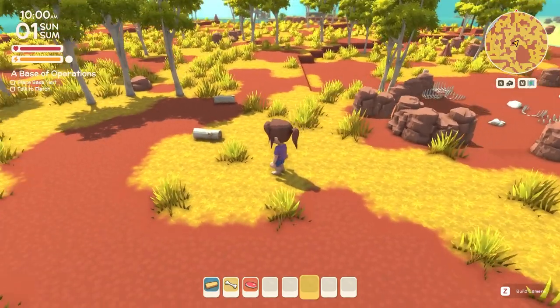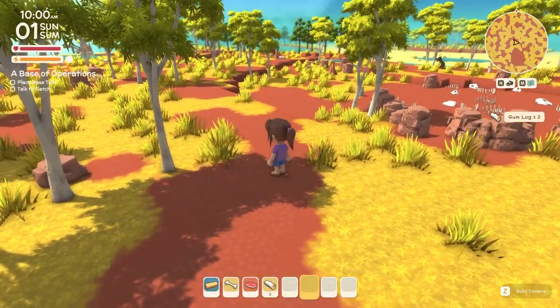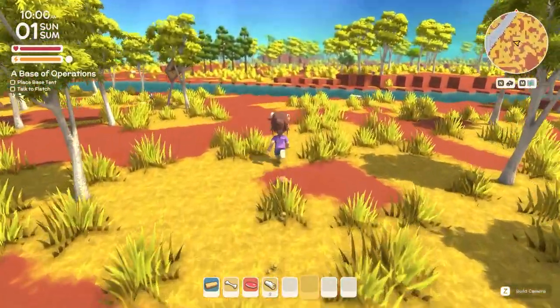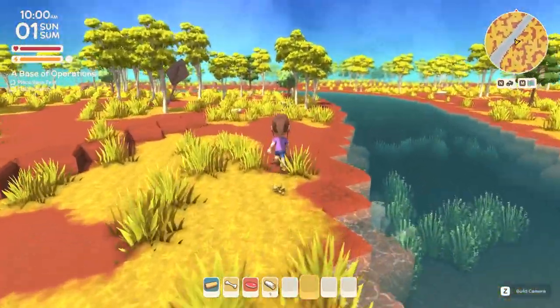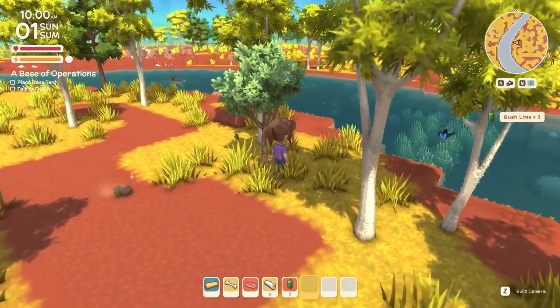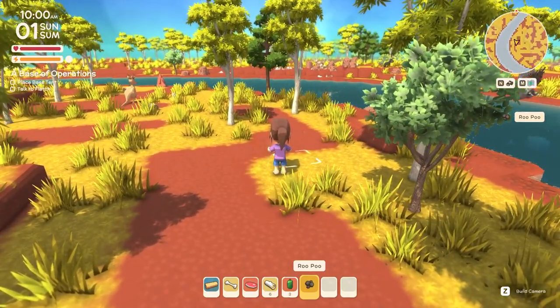I was going to set up the tent, but I think I'm gonna go around and collect some resources because I'm remembering now that until you set down your base camp, your clock is kind of just stopped. So your first day is as long as you want it to be. You can pick up all kinds of wood, shake all kinds of trees, and there are flowers you can gather. I'm just gonna go around our little island here that we're gonna set up our base camp.